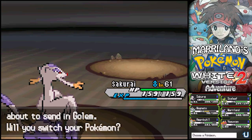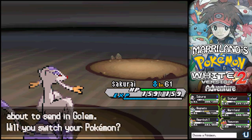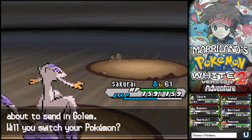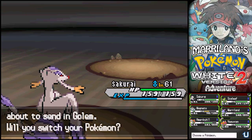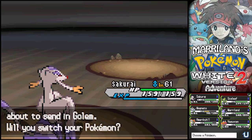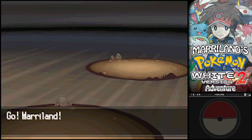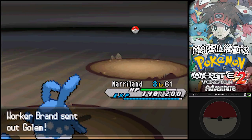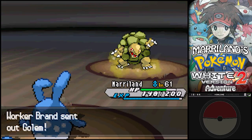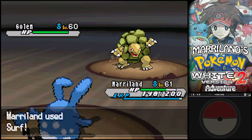Golem. You know what - Vesuvian. This could hurt, but no. Darn it, it probably has Sturdy. I'm just going to send Maryland out. It could have Rock Head - I think that's its other ability. But even at that, I don't want to risk Earthquake against it. We'll just use Surf and get it done.